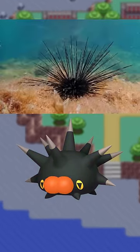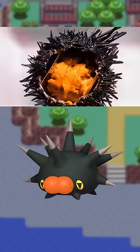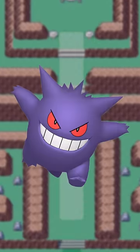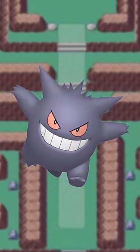Pink urchin looks like an actual sea urchin now, and the orange part? Those are its insides. Mega Gengar and G-Max Gengar get a traditional ghostly white, but standard shiny Gengar is still based on something — garbage.